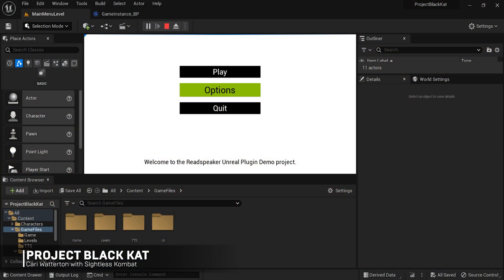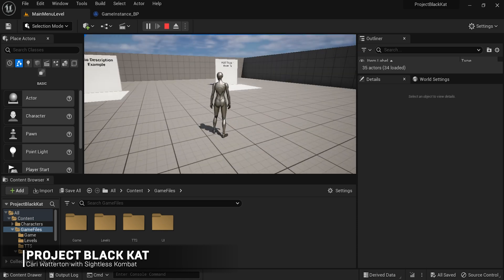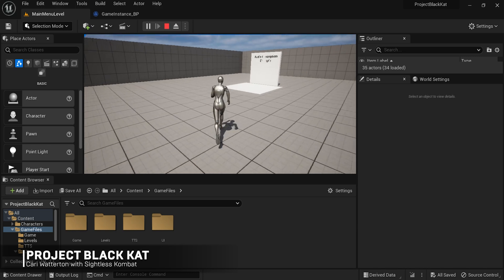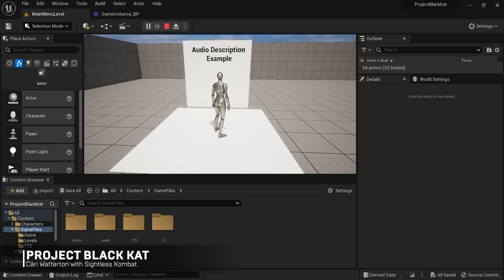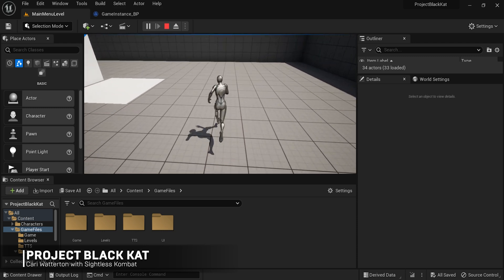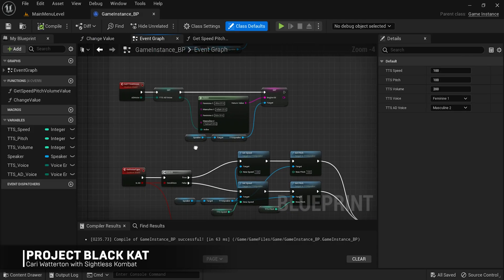We're kicking off this week's community spotlights with Black Cat, an accessibility project by Carrie Waterton with Sightless Combat. Black Cat is a prototype that showcases stealth, combat, and world navigation accessible to players without sight in a third-person stealth shooter genre. A player without sight can launch and complete the demo in full without sighted assistance. Take to their website for more information.